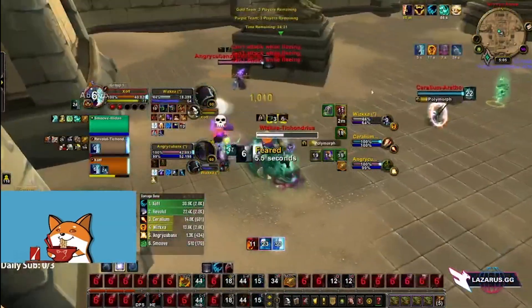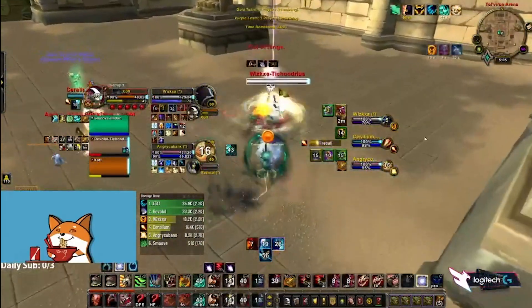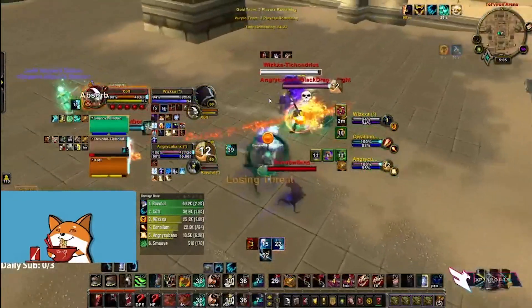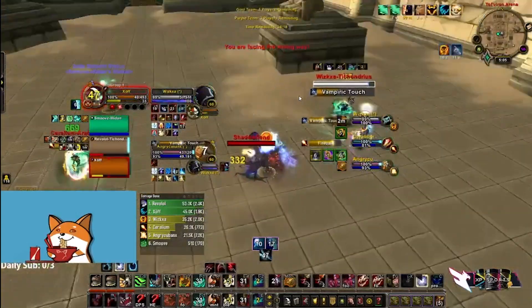We get trinket, desperate prayer. This team is scared and they have to run away because they have no setup and no DB. They still have hodge, so in about 4 seconds what this mage wants to do is blink DB my healer into a hodge on my warrior so they can kill my warrior.